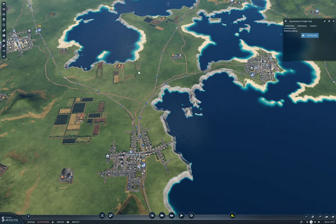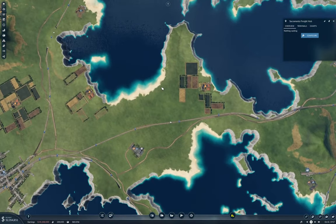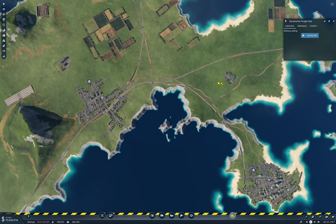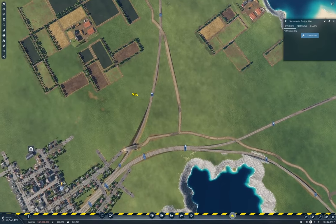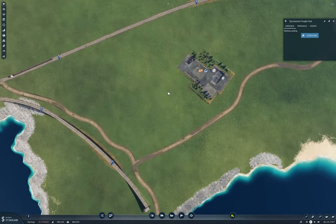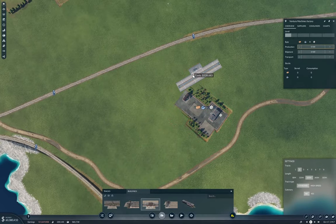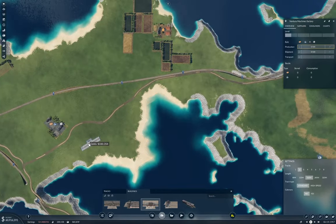I definitely need to get gondolas up to here and here and here. So I need to connect up this as well — it has to come up and over. I need an up and over here as well. So I need 160, two platforms. That has to go up and over, so I need a bit of a run-up to do it.